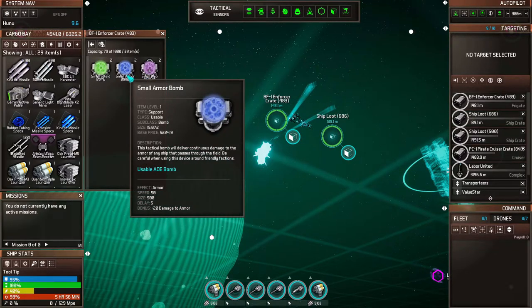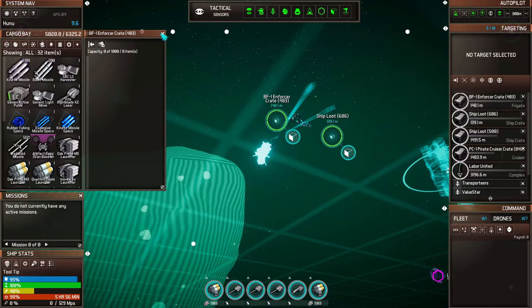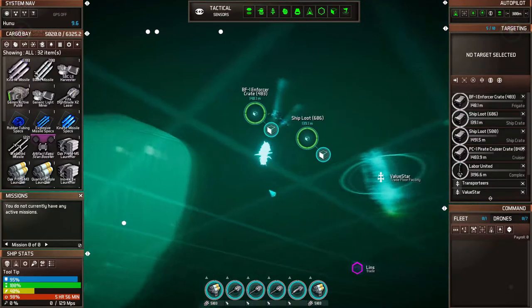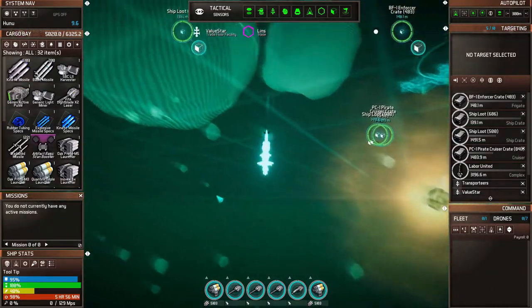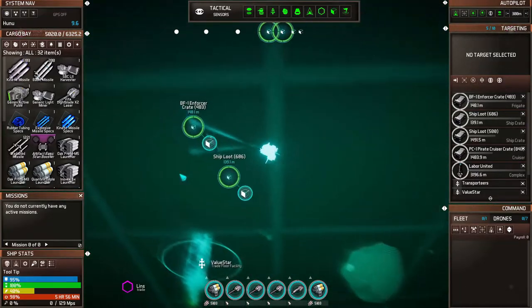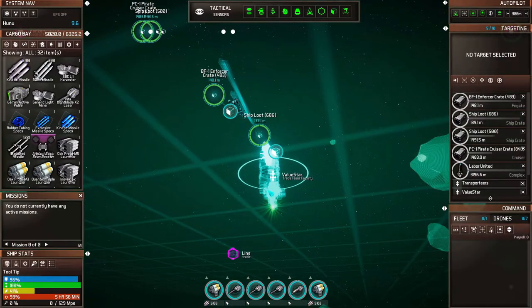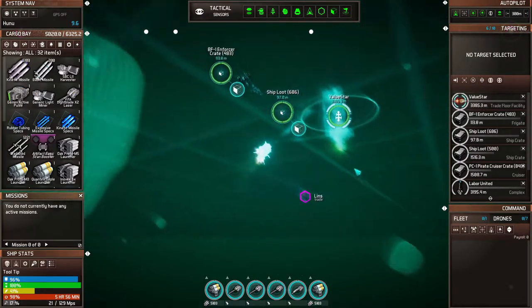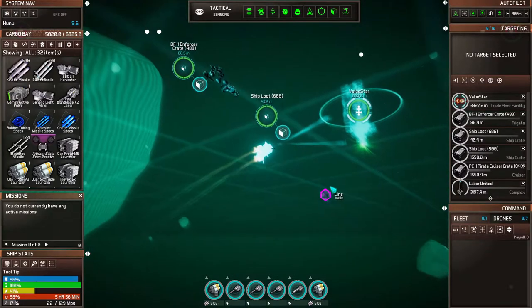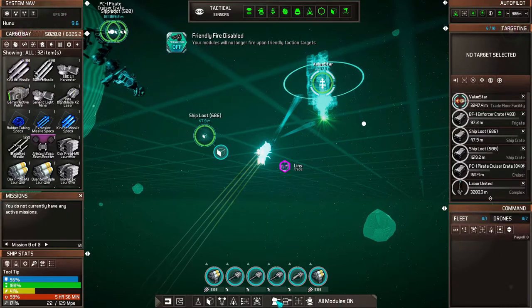With the friendly ships you really want to take them out away from stations, because when they get to about 25% health they'll start to run and try to dock somewhere — and if they make it, they'll come back all healed up. There we go, got him. Nothing really happened. Let's see what's in his crates — we got some junk, a few credits, some usables: web field armor bomb and small shield bomb. They didn't use any of those on me.